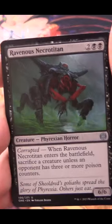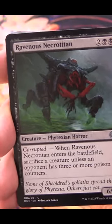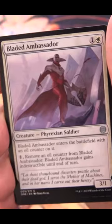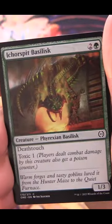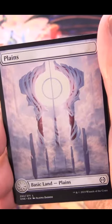We have Ravenous Necrotitan, Vat Emergence, Vat of Rebirth, Bladed Ambassador, Lattice Blade, Mantis, Infectious Inquiry, Icor Spit, Basilisk, Gulping Scrap Trap, and a Plains. Okay, the art card is the Eternal Wanderer — that would be a decent pull, at least if we can find that one.